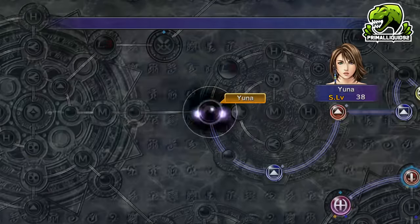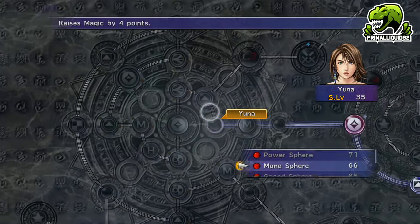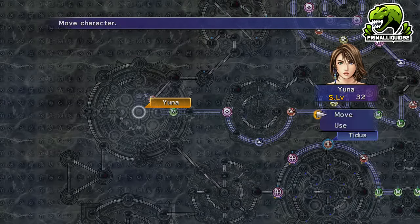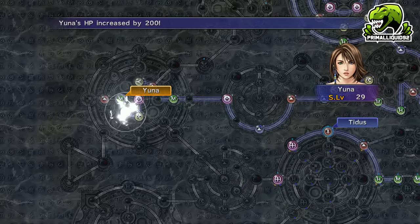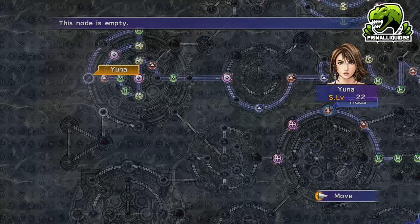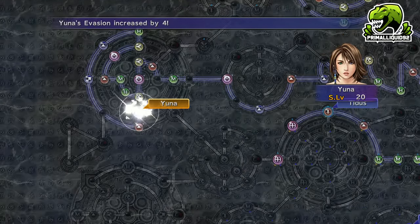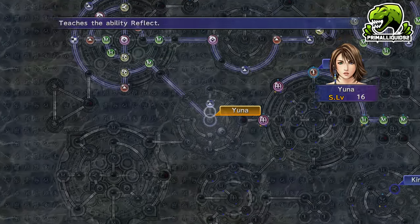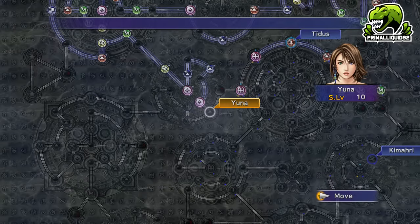Once this is done, use the Return Sphere to send her back. Once Yuna has the Black Magic, you can use the rest of her Sphere levels. Why do we do this? Well, Yuna has higher Agility and a higher Magic stat than Lulu, which means she's actually a better Black Mage. Hence, giving her access to these spells means she does a lot more damage, especially with all the grinding we have done.